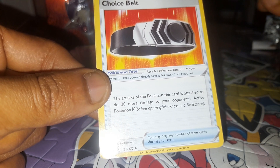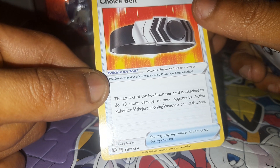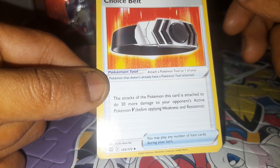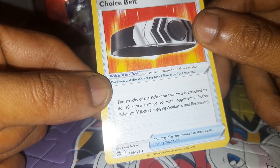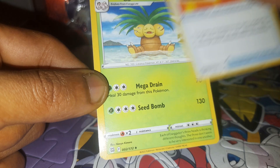Followed up by Trainer Item: Choice Belt — a Pokemon Tool. Attach a Pokemon Tool to one of your Pokemon that doesn't already have a Pokemon Tool attached to it. The attacks of the Pokemon this card is attached to do 30 more damage to your opponent's Active Pokemon V, before applying weakness and resistance. You may play any number of item cards during your turn. 135 out of 172.